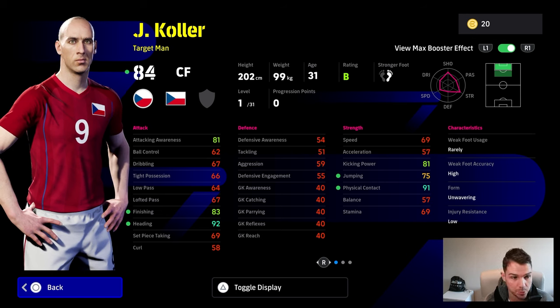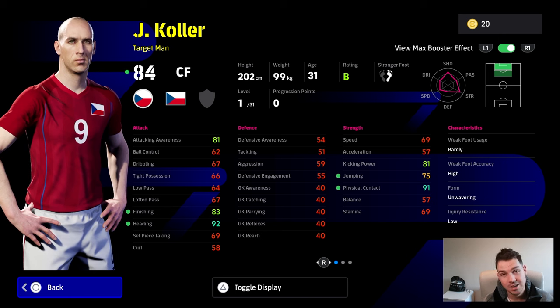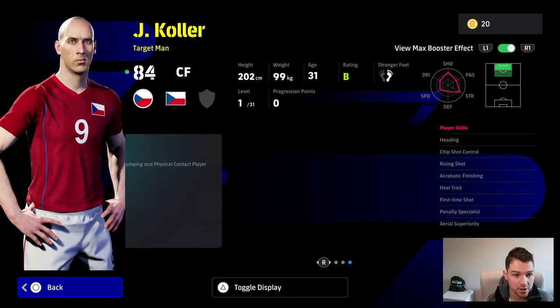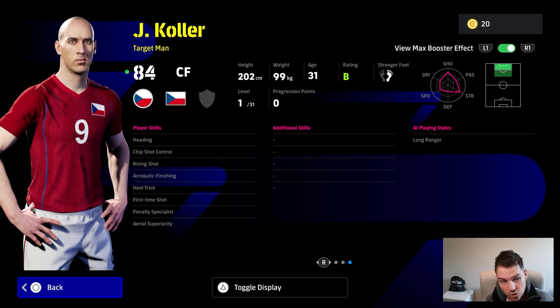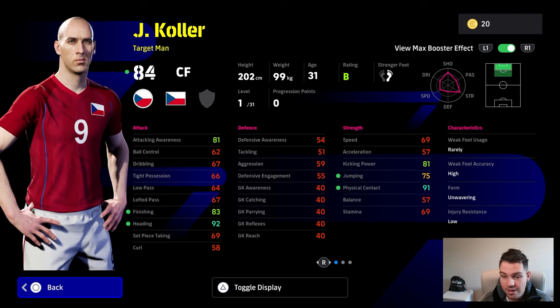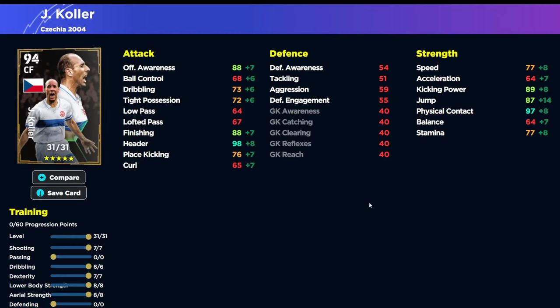Now on to the big man. This guy could literally have his own video. One of my favorite players ever was his original legend card, which was phenomenal but only had 10 levels - this guy has 31 levels. His booster gives a boost to finishing, heading, jumping, and physical contact. I'm slightly disappointed it doesn't include attacking awareness, but Koller is genuinely one of the best players in the air. He's got heading, acrobatic finishing, aerial superiority, and first time shot.